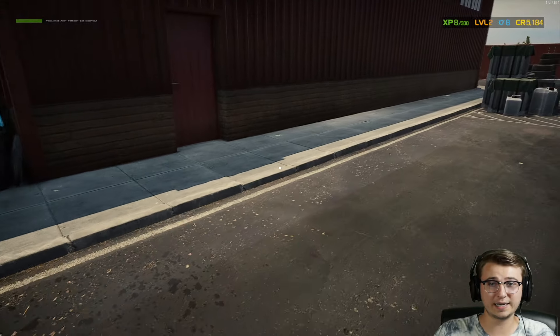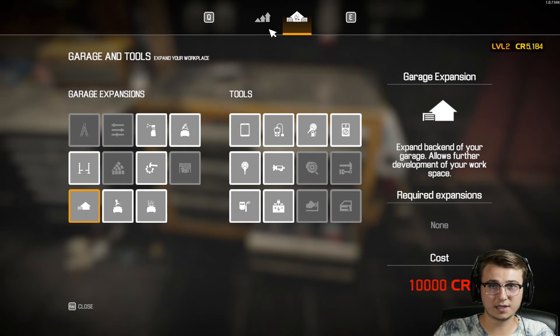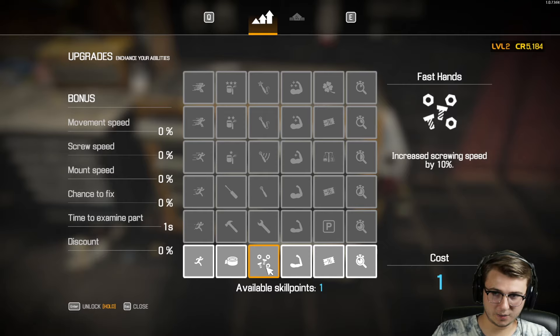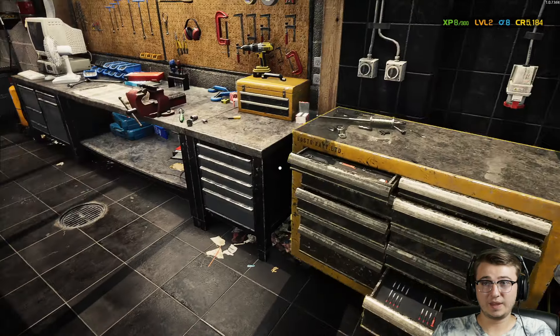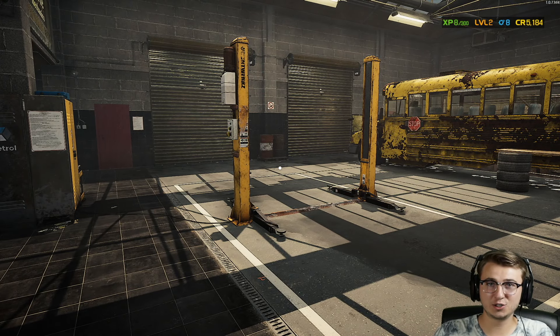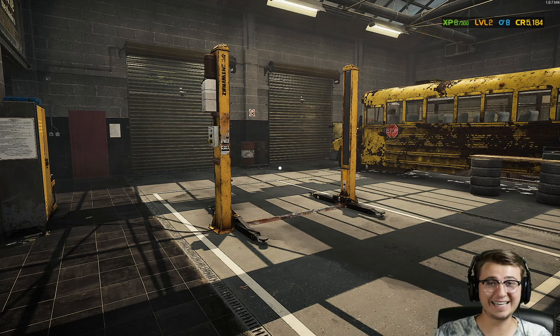We're sitting at 5,100 credits now and we're level 2, so we can unlock a new skill. I'm not going to do any garage expansions or tools just yet — not until we need them for a job. The first thing I want to unlock is unscrewing and screwing speed increased by 10%. Hold to unlock it — boom, we're good. And with that, I think that's probably where we're going to wind down episode 1 of Car Mechanic Simulator 2021. If you guys enjoyed, please leave a like, leave a comment, help support the dream by smashing that subscribe button, and I will see you in the next one. Thanks so much for watching, guys. Peace.